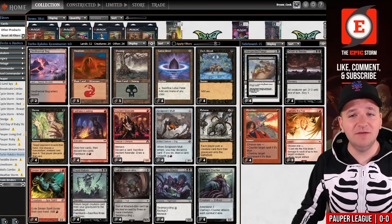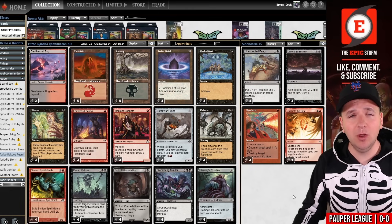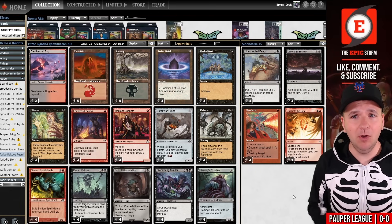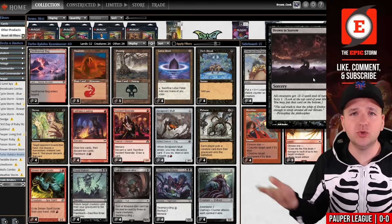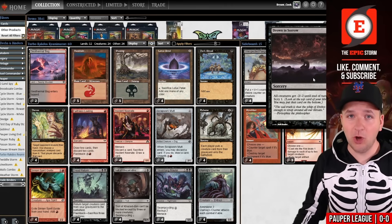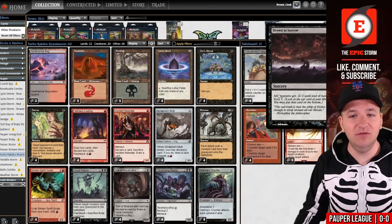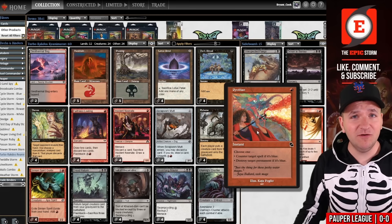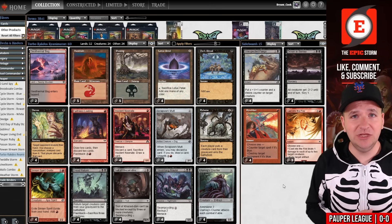In the sideboard, we have Unexpected Fangs for Mono Red. Same thing with Drown in Sorrow — I recorded a video not too long ago with Weather the Storm combo where I had Drown in Sorrow and Weather the Storm plus large creatures in the sideboard, and that crushed Mono Red the whole league. So we're hoping to do the same thing today with Ulamog's Crusher, Unexpected Fangs, and Drown in Sorrow. We have Pyroblast for counterspell matchups and Cast Into the Fire for graveyard hate. That is the plan.